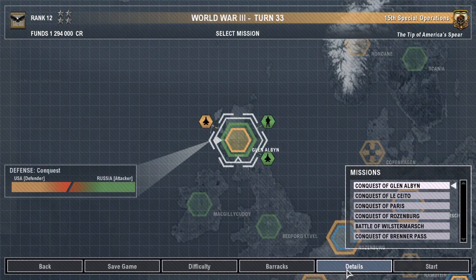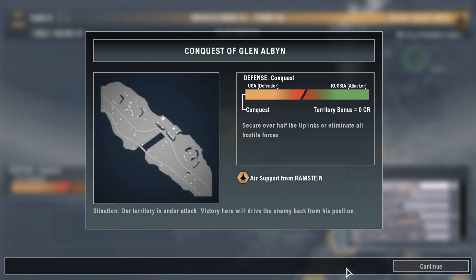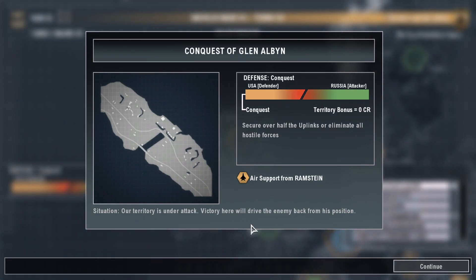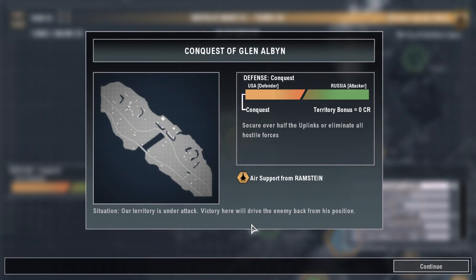In Western Europe, the Battle for Paris is the main event. Intel, Major Denison. Of course, General. Glen Albans, Scotland. We'd be slotted in as soon as the Russians make a play for the uplinks here. We'd have the benefit of air support. We'd be fighting without the benefit of ground support. The enemy would have air cover. The enemy would be able to call in regular army units to defend key locations. The bridges would be prime real estate.